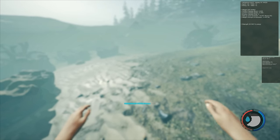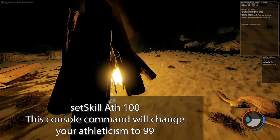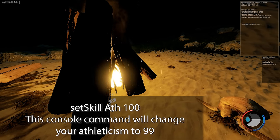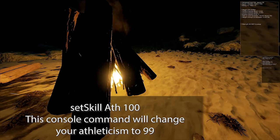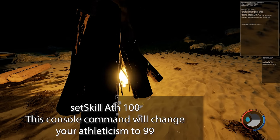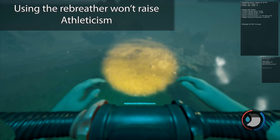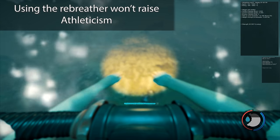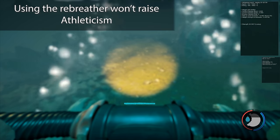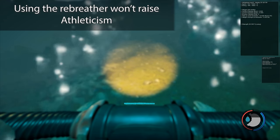Whilst athleticism is measured in 0 to 99 on the stats page of your book, this isn't accurate of how much athleticism you actually have. This was changed a few patches ago to make it easy to see how you're gaining your athleticism. It used to be between 0 and 10, and it actually still is. For example, you need to spend one hour and 36 minutes sprinting to gain any benefit from athleticism. It can say 15 in your book, but you might not be receiving any benefits because the values could be spread evenly between diving and sprinting. Essentially, stick to one method of raising it to prevent complication.